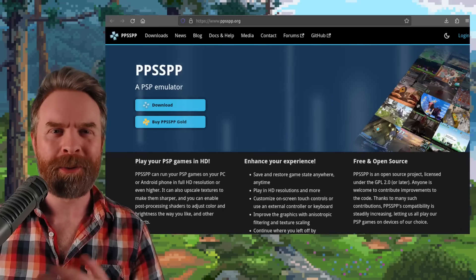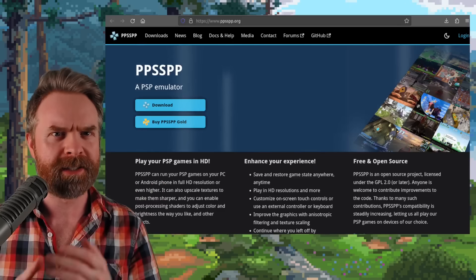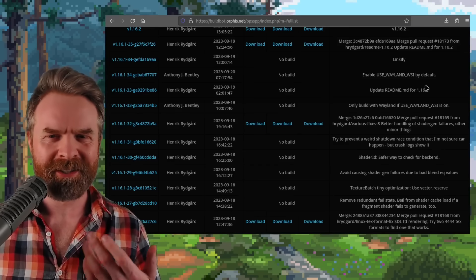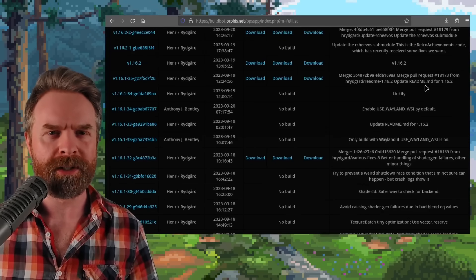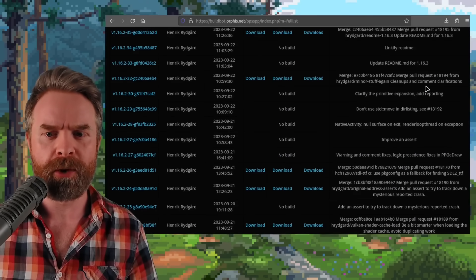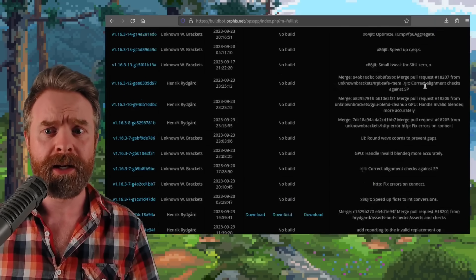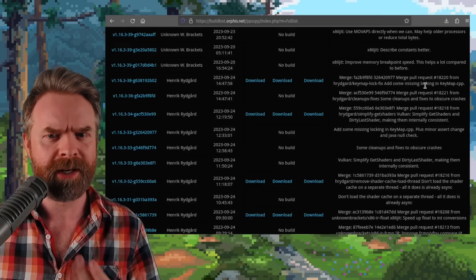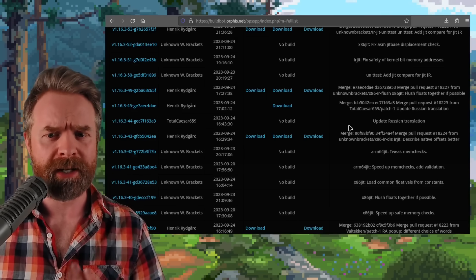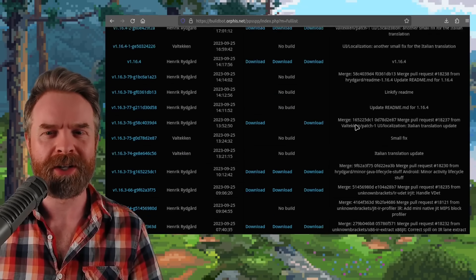We'll kick things off talking about PSP emulation with PPSSPP. PPSSPP has yet another update — they're up to version 1.16.4. What's crazy is that less than a week ago they released version 1.16.2, which contained a whole bunch of bug fixes. Just a few days ago they released 1.16.3, again with a bunch of bug fixes. And today's release, version 1.16.4, contains more bug fixes than the last two releases combined.